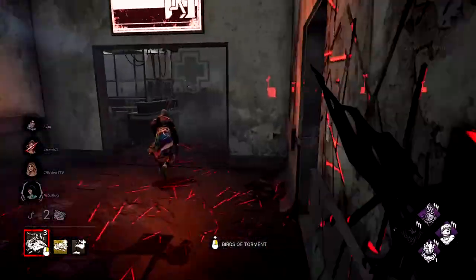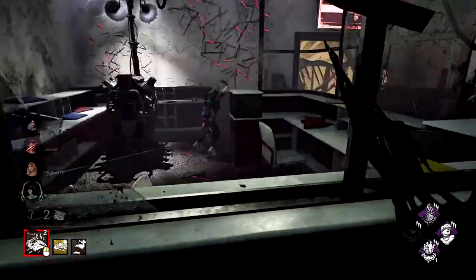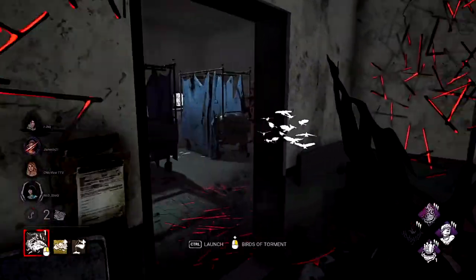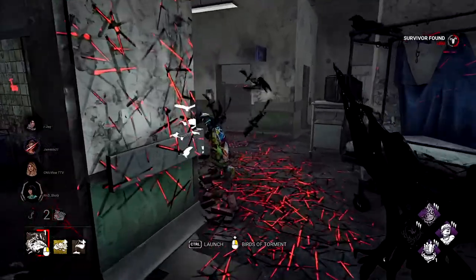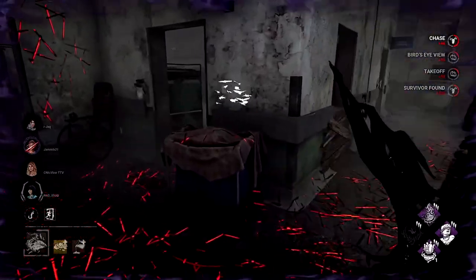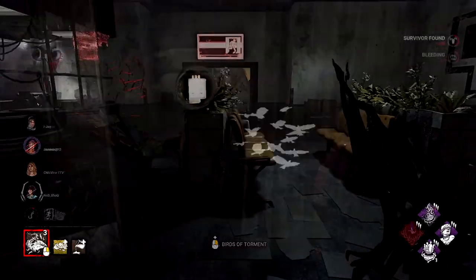Only fire the birds if you are more or less certain they will connect. Survivors can dead hard through the path or stall so that you prematurely fire them. However, worst case scenario, you can still hit them with your M1 even if they mind game around the birds. Don't over-depend on your birds and miss an easy M1 — a normal hit is always better than missing because you wanted to use your birds. Don't over rely on them, and always try for the M1 unless you are certain they will connect.